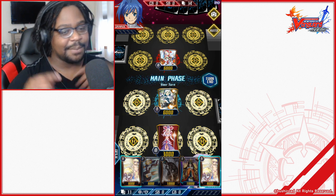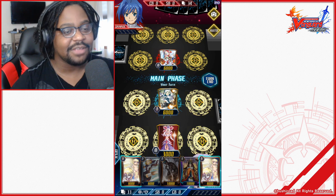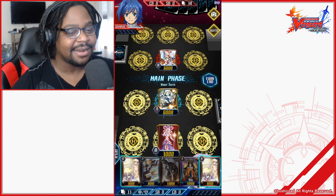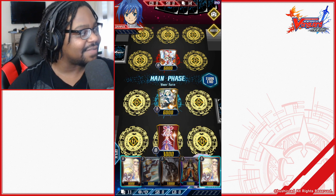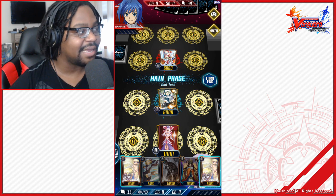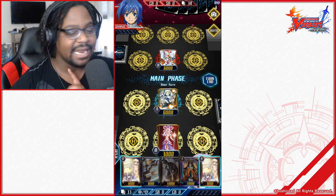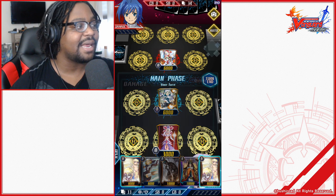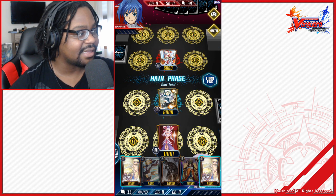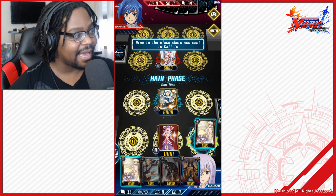Similar to Yu-Gi-Oh, if a monster's attack equals or exceeds the opponent's, the monster is destroyed. However, you cannot destroy a Vanguard — the Vanguard is pretty much your avatar; it is you in the game. Because of this, when your Vanguard takes damage, points are accumulated from the top of the deck through a damage check. If the checked card is a trigger, you activate that trigger's effect; otherwise it goes into the damage zone.